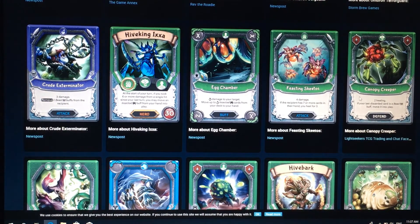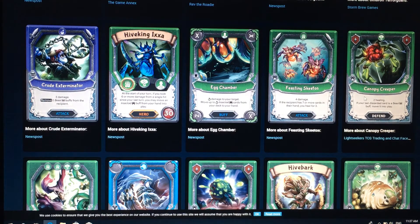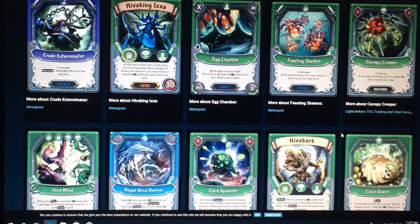It's a very, very solid and versatile card. Kenopi Creeper, 2 healing, if your last discard was a Beast buff, move it into play, that's a little gross. Very solid card, and it's under the Forest Element.